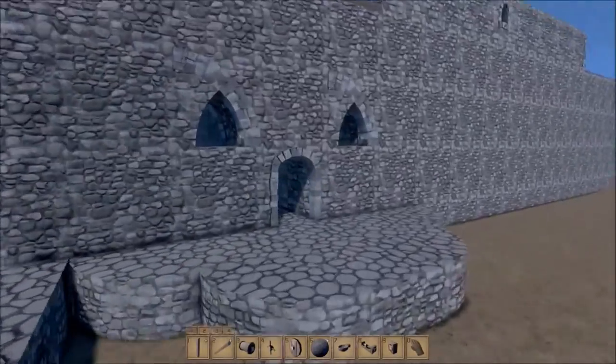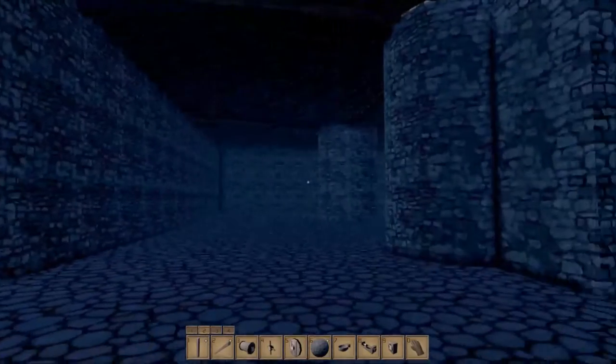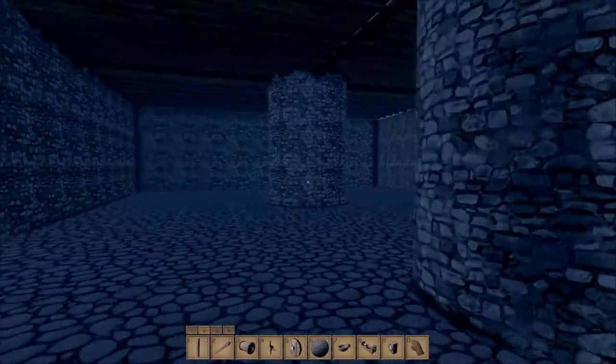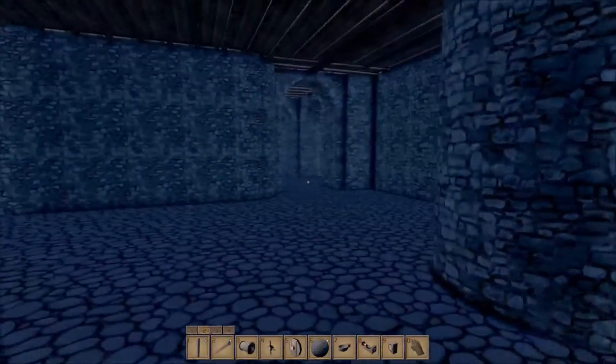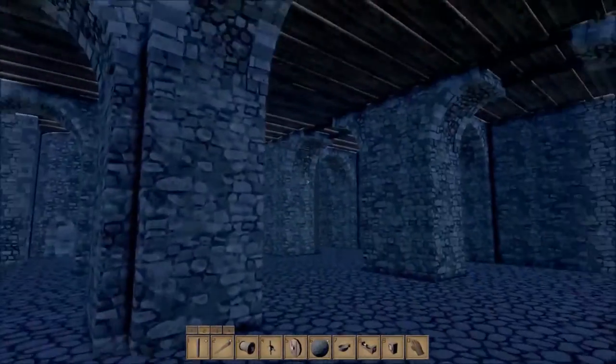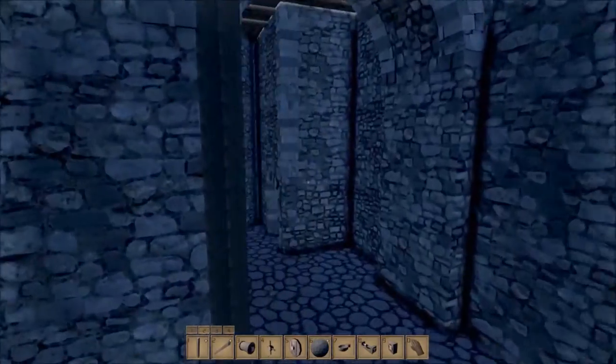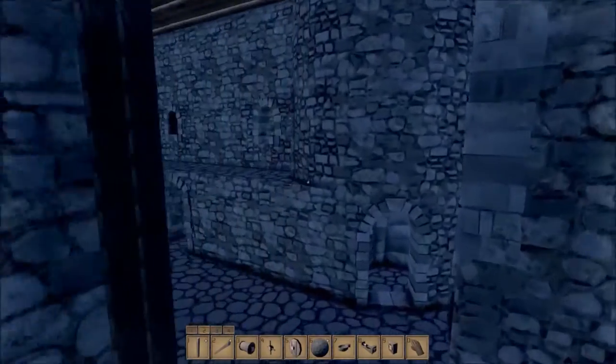I'll take you inside for a real quick look around and then we are going to play with some catapults I've been working on. A couple failed designs, a couple that work sort of. They are very damaging and can throw the balls really far, but there's minimal damage on impact.